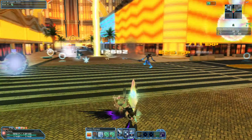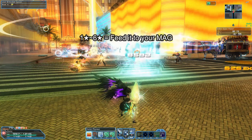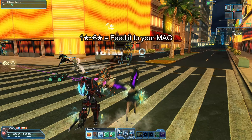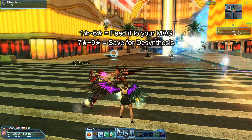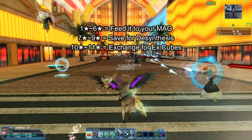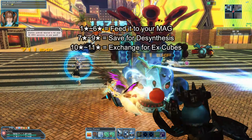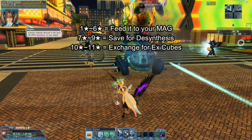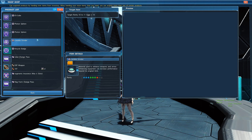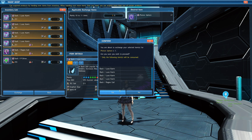First we're going to be talking about trash items since it's quite straightforward. From 1 to 6 stars, feed them to a mag for energy or don't pick them up — some aren't worth it unless they have good augments. From 7 to 9 stars, save them for desynthesis if you want, but it's not really needed. From 10 to 11 stars, exchange them for N-EX cubes. 15-star weapons exchanged via Zieg in future episodes will require 400 N-EX cubes, so prioritize this. You can also trade 10 to 11 star units for photon spheres via the swap shop at a 5 to 1 ratio.